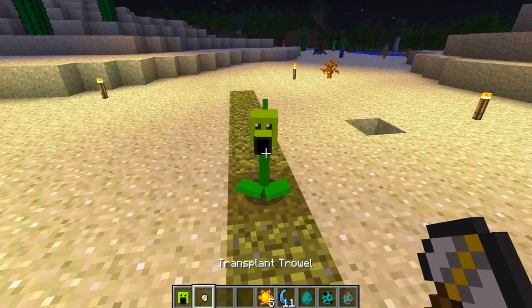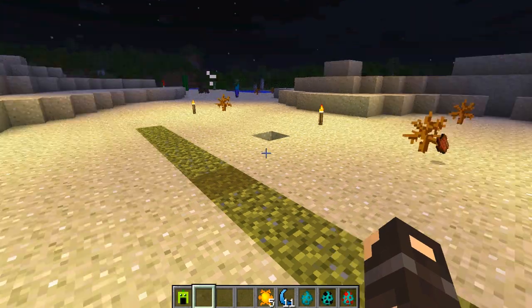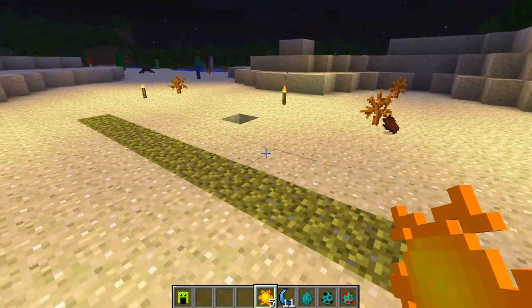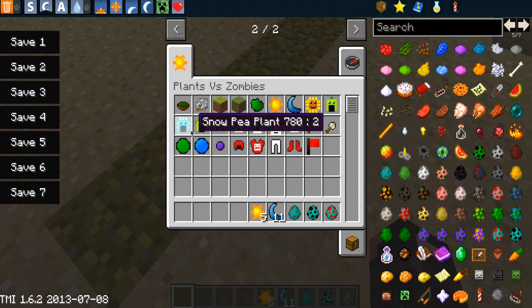It's not the most powerful plant and it has a slightly slower fire rate, however it does dispatch zombies fairly straightforwardly — it killed one in about three hits. Once you kill a plant the grass returns to that weird color and you have to renew it. That's just the standard peashooter.